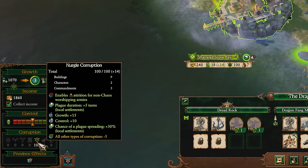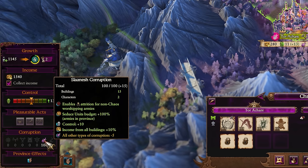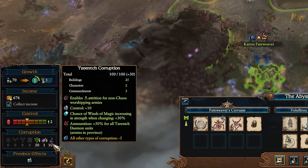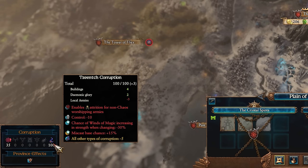Nurgle grants increased control, growth, plague duration, and spread chance. Slaanesh grants increased control, income from buildings, and unit seduction budgets — non-Slaanesh factions also suffer reduced income from buildings. Tzeentch gains increased control, an increased chance for the Winds of Magic to increase, and more ammo for all Tzeentch demons. Non-Tzeentch factions instead have a reduced chance for the Winds of Magic increasing, as well as an increased miscast chance in battle.